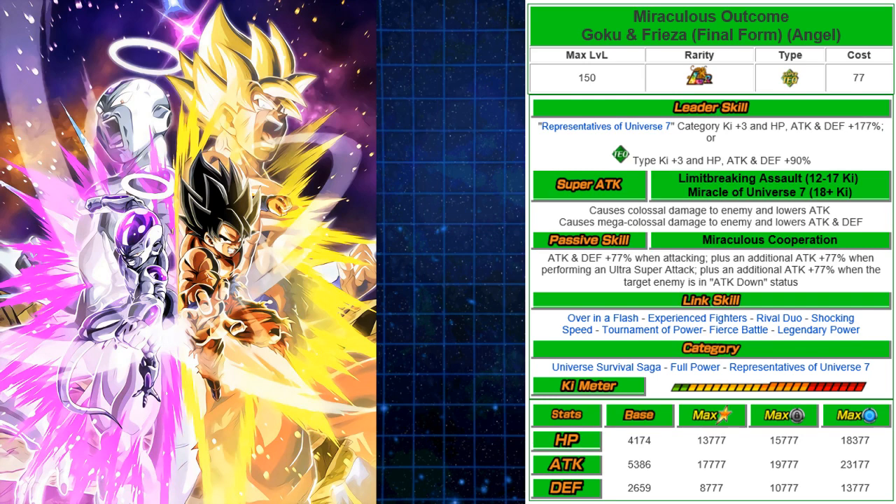Link skills are important to get that 18 Ki. The three links you're going to be focusing on are Over to Flash, Shocking Speed, and Turn Amount of Power. Turn Amount of Power works really well with this team, giving you Ki +3. Most of these units on the team also share Over to Flash, so getting to 18 Ki on this unit shouldn't be too hard.